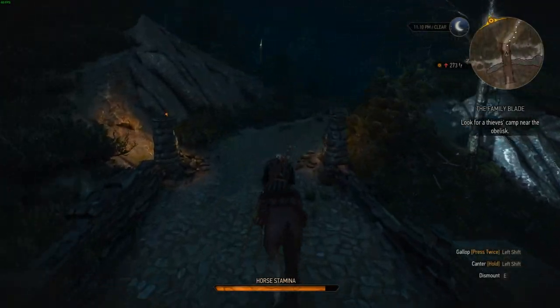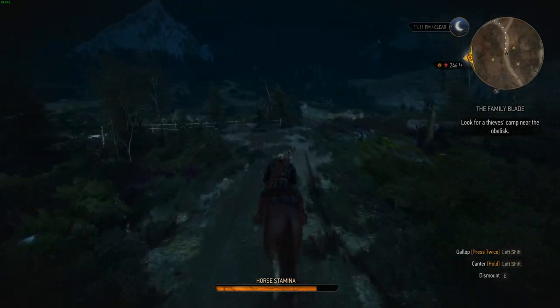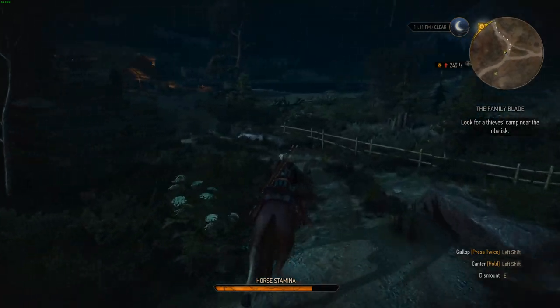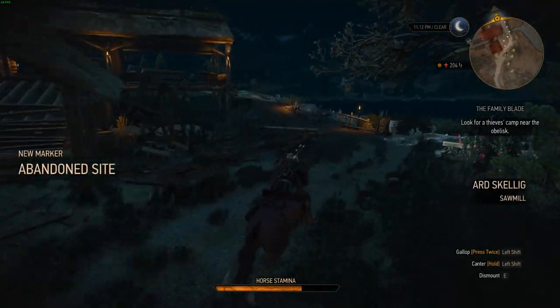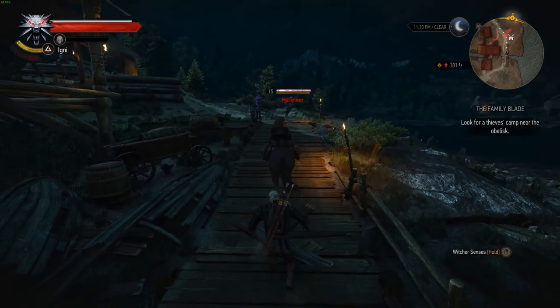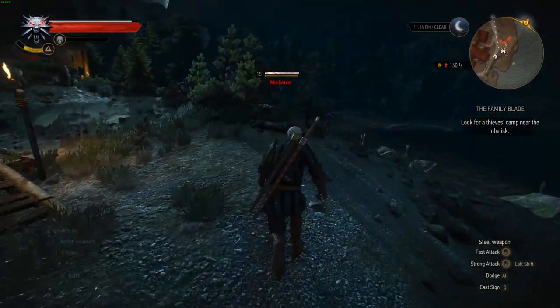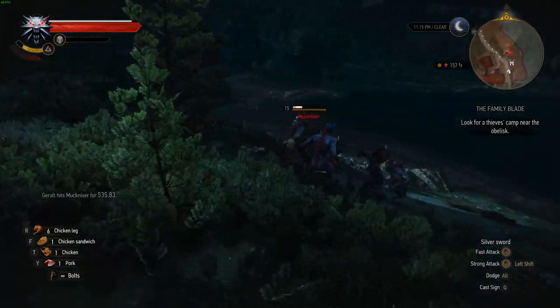In the Witcher 3 Wild Hunt, your horse Roach is the main source of transport. Whilst Roach can just be used for getting from point A to point B, you can also partake in activities such as horse races. In these horse races, you could be awarded coin, or you could even be awarded some new equipment for your horse, and this equipment can actually be really, really good, allowing for a much better experience when travelling.